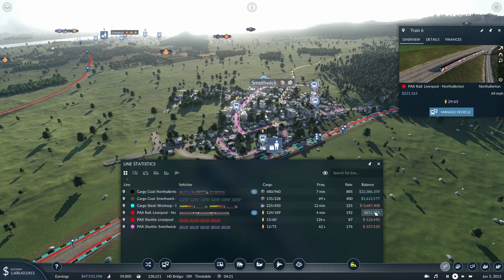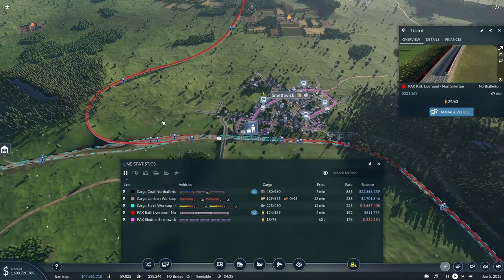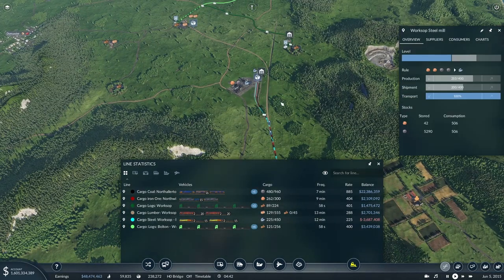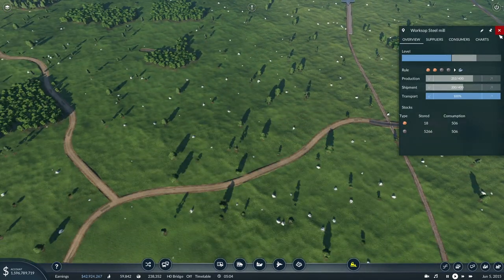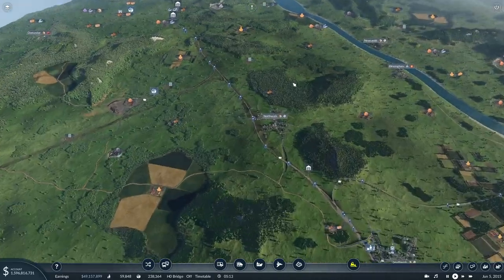Not mega profits — 800,000 isn't massive. The steel train is still struggling since I put two steel trains on there. The lumber I think is a little bit profitable but not making as much as I'd like. I think I need to get a second source of iron ore going into the steelworks before we can ramp up steel production. I don't know what to do about the steel trains for now, but we'll worry about that later. Right now we just want to get another passenger route in on this mainline.